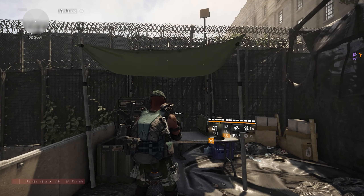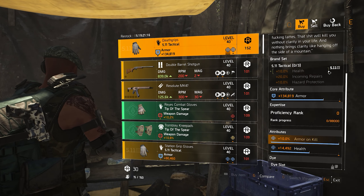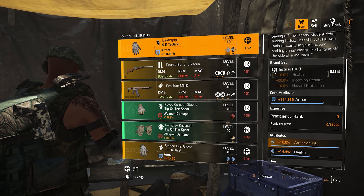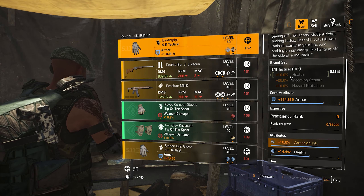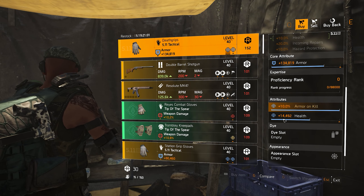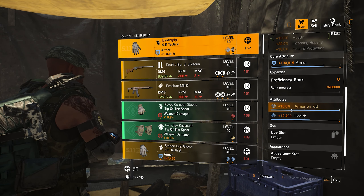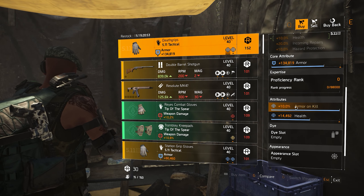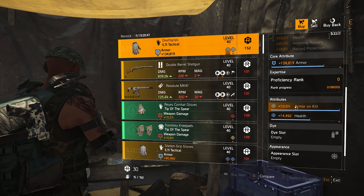The other item worth picking up are the Death Grips over here. Death Grips are the named version of the 5.11 Tactical gloves. The brand set is not that great — it comes with 10% health, which is whatever. Then we have a core attribute of armor, another 14,000 health, and the attribute of 10% armor on kill. That's what makes this item so unique.